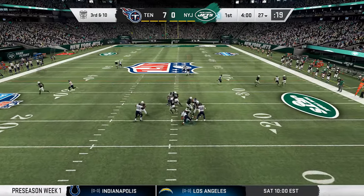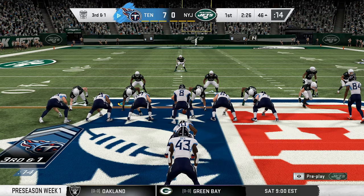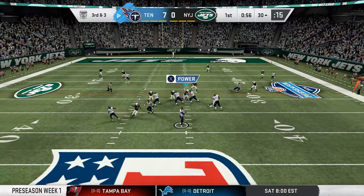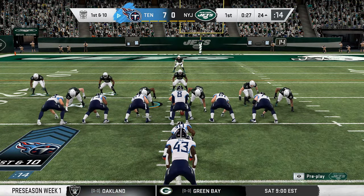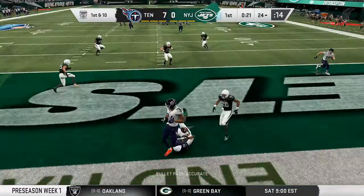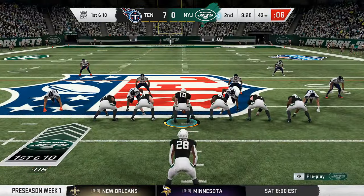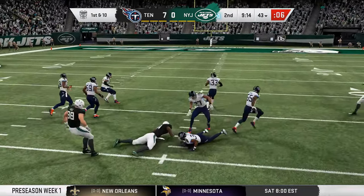Darnold and company tried to respond, but Darnold goes down — Kevin Byard on a free safety blitz gets in there for the sack. Mariota fakes the handoff and it goes to Humphreys, down to the 38-yard line. Third and three, and it's a first down over the middle to Corey Davis. Another fake handoff pass into the end zone is intercepted — Jamal Adams in the back of the end zone gets the grab. That backfield of the Jets is going to be very good with Marcus May and Jamal Adams.